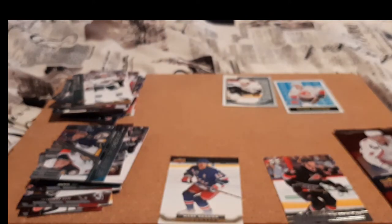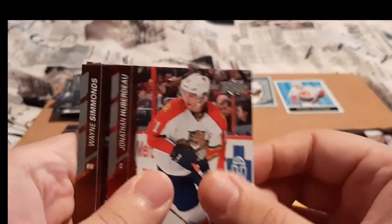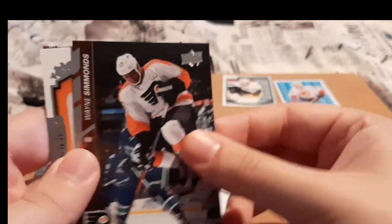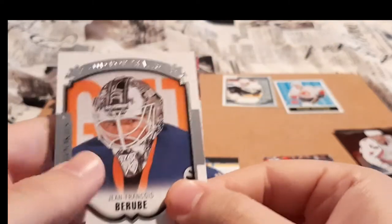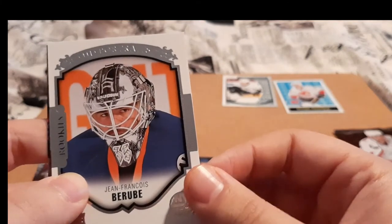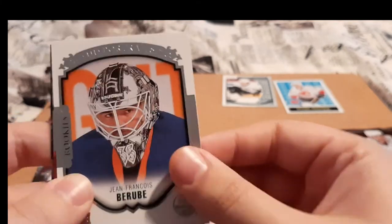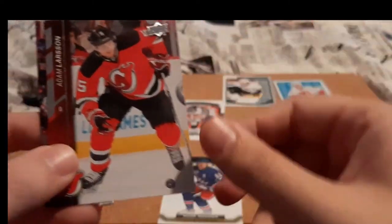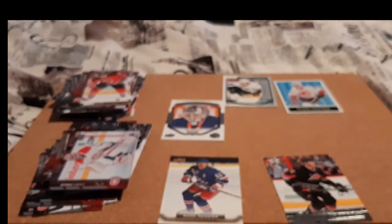Two packs left. Huberto — PC. Wayne Simmons — I PC, I don't think I have this card. We have an Upper Deck Portraits Rookies for Jean-François Berubé. I don't PC him, so I'm going to put this here because it is an insert. Adam Larson and Carey Price, which I do PC, and I don't think I have that card.